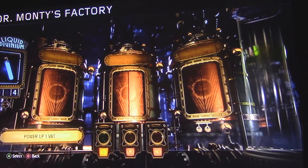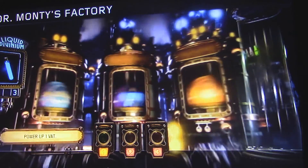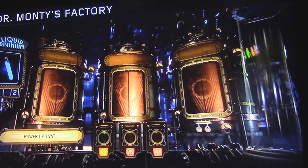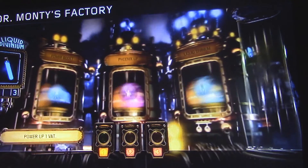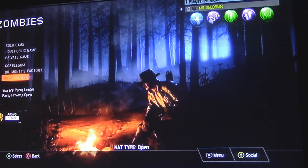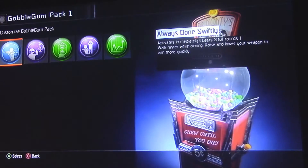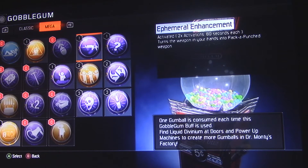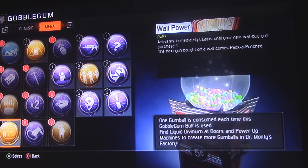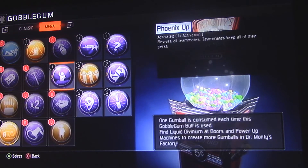Okay, so there are four more. We could do a rare and get a pretty good one, or we could do two. Let's keep opening that one, and when we get back down to two we'll do two. We got another On the House — we already know what that one does. Let's open up another. We got three, and we got a liquid divinium back — that's pretty good! We got another On the House and I think we got Wall Power.